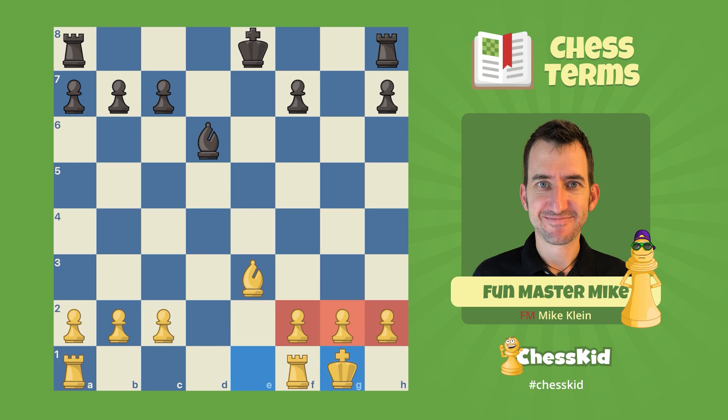You can actually castle with your other rook as well. Take a look at the black king — he could castle to the right, but if he moves one, two and the rook jumps over, he's got a big hole in his blanket. Instead, black can castle with the other rook. The key thing to remember: the king always moves two and the rook jumps over. The black king is a little further from the corner of the board, but that is correct — the king always moves two squares.